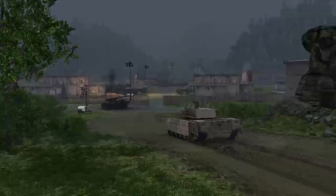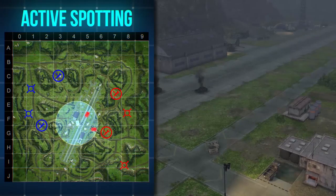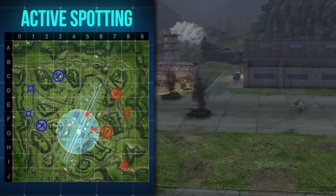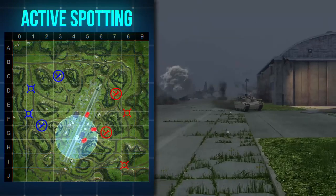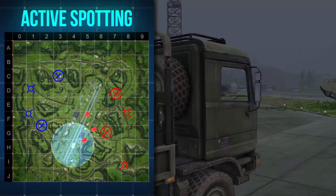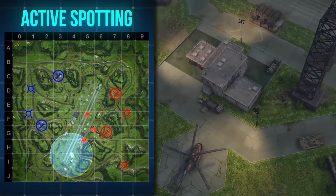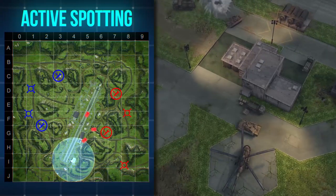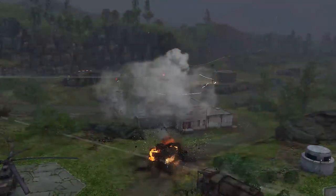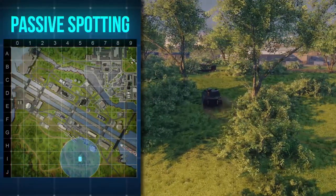There are two ways to do it. Active spotting is best suited for vehicles that aren't all that stealthy but can also take a hit, such as various light tanks and IFVs. Simply put, you drive very fast while exposing yourself as little as possible. By driving alongside the enemy lines and not right towards them, you make yourself difficult to hit. This is, of course, a risky tactic that may grant you many rewards for spotting but can also lead to your quick demise. Proceed with caution.